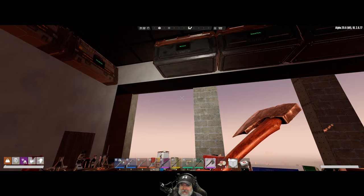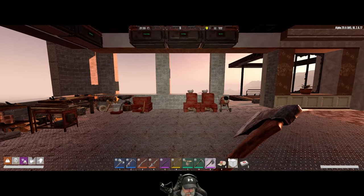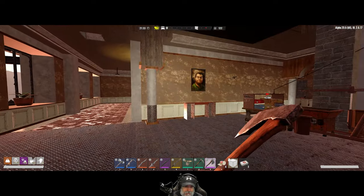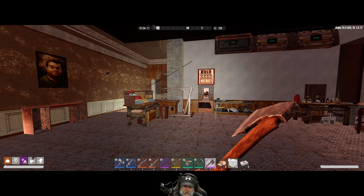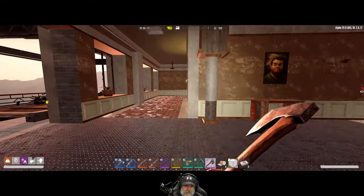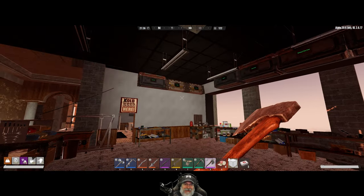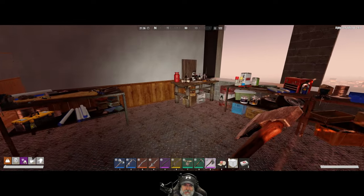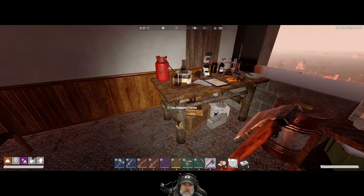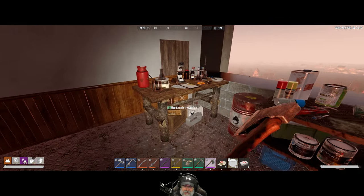Welcome back everybody to Dun Dun Dead Legacy. I'm an old guy gaming, and in this episode we're going to do some stuff around the base overnight, and then in the morning we're going to go back out and try to get a beaker. We need a beaker so bad right now — we need it for two or three different things, but primarily so we can upgrade the chemistry station.